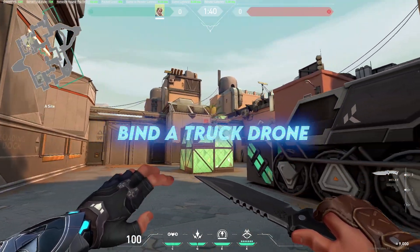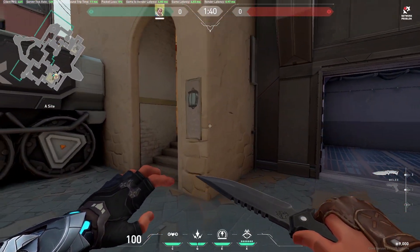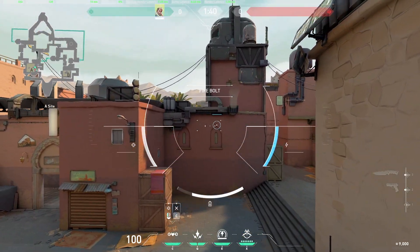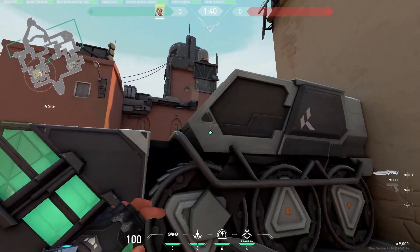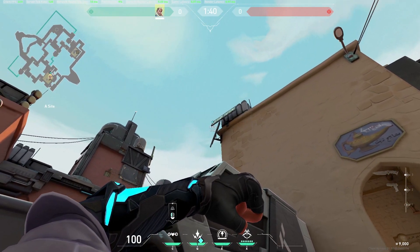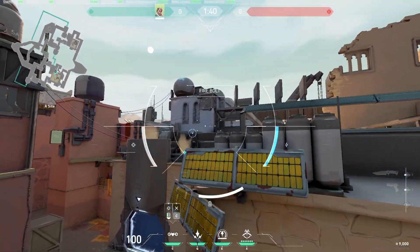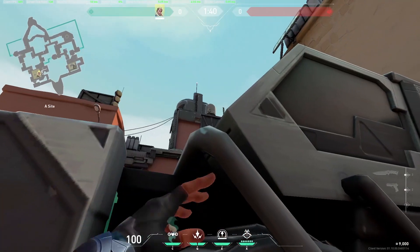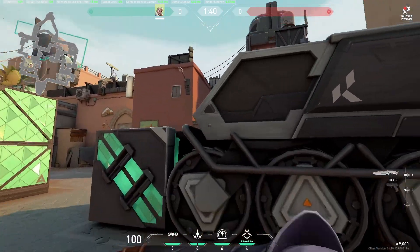Moving to Bind map, there are only two spots where you can use the Sova drone trick — one on A side from behind the truck, and one on B side from the tube. On A side, normally your drone only reaches a limited height, but if you use the slope of the truck as a launching pad and hold Space, you can boost it up to the height of the solar panel. From here you can easily see the A Short push first and tag enemies, assisting your teammate holding lamps to get the first pick.